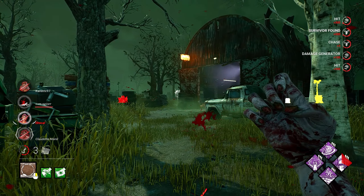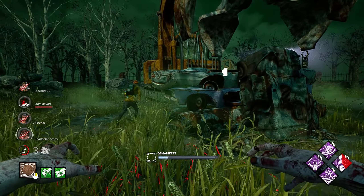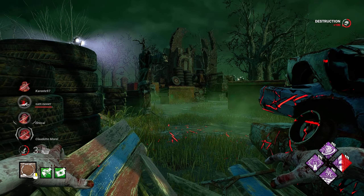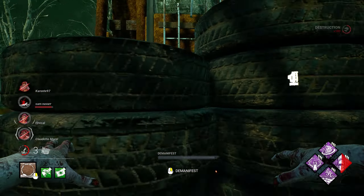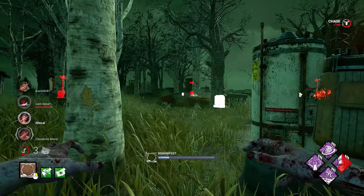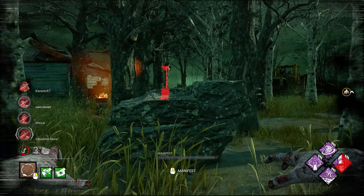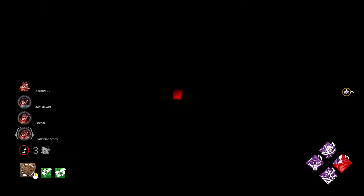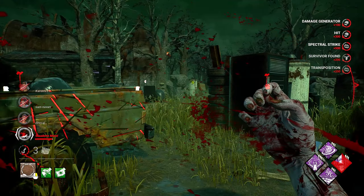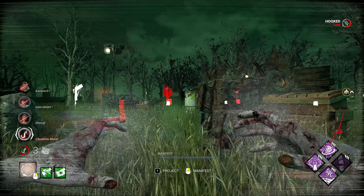I'll be taking a free hit. Scourge Hook Floods is getting great value there. We'll break it. She's gone — I don't really think it's worth chasing here. The other survivor got up. I don't know if that's Unbreakable or someone actually saved her. Hello Claudette — pretty unlucky for you. And right about now is definitely where we start closing out this game.